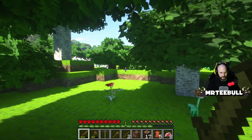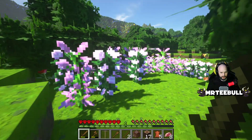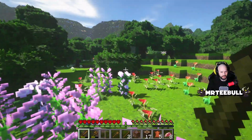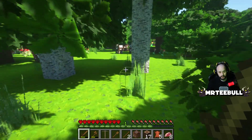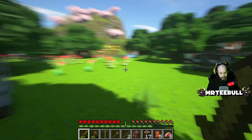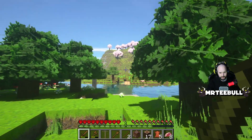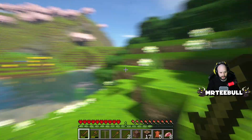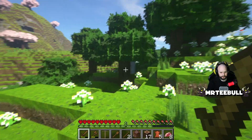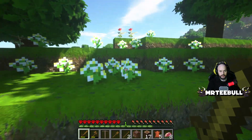Oh, a pink tree — interesting, I wonder what biome that is. Looks like we're in a nice area: plenty of trees and livestock. I really like this pink area — I think they're cherry blossom trees. I've never built with pink wood before, so that could be really cool. I'll keep that in mind.